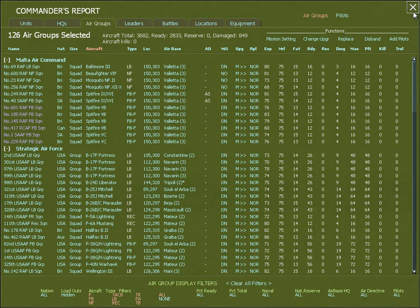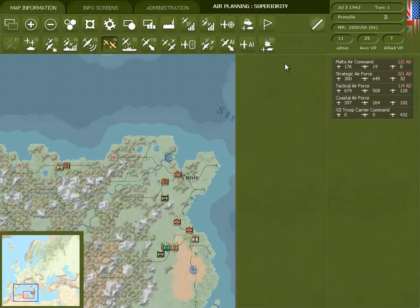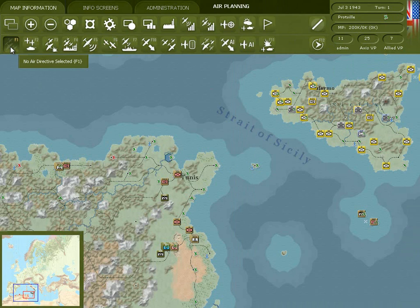When you're finished setting up your air directives you're ready to start the air execution phase. In order to do this you have to be back in map mode, F1. Be aware that this button controls the level of detail you'll see in the execution phase. The default level is low but you can toggle anywhere from none to high — we'll go back to the low detail level. And notice this button here allows you to show the introduction levels on the map.